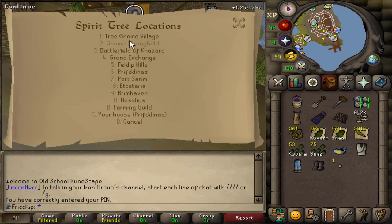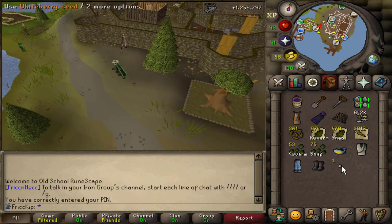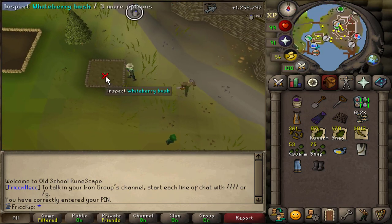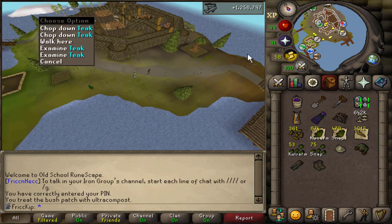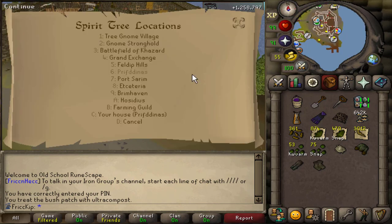So it's like a completionist thing, right? Having all these trees planted. This Etceteria one's going to be really nice because I've sort of started incorporating whiteberry runs — not planting the seeds, but just collecting the berries. Even though I think I already have way more than enough whiteberries for what I need, it's pretty fast to collect them so may as well. And this tree will be really nice for getting to the tea trees to get my favor up for Miscellania. All these trees in general are especially nice for a lot of clue steps.